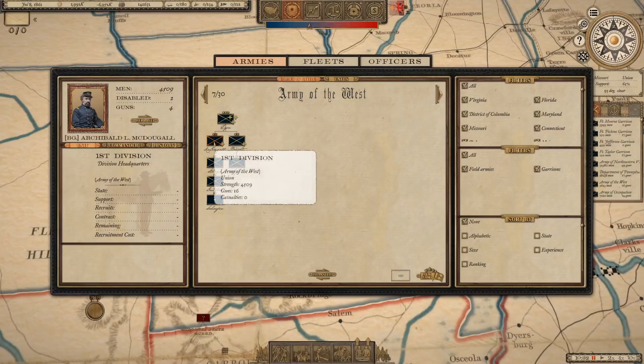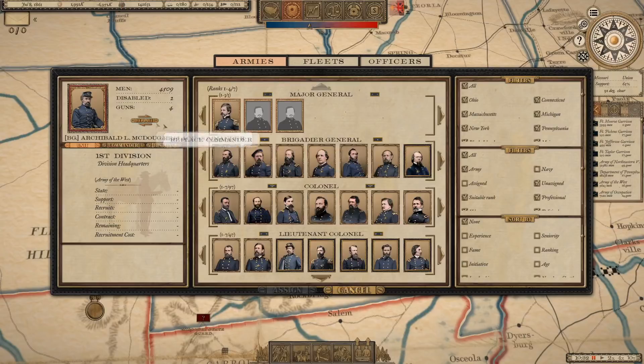Each division will have two brigades of infantry and one battery of artillery. We're not going to increase the Army of the West dramatically, but we will look to increase it in size. The first division is going to be under Brigadier General Archibald McDougal — we could replace him with someone more suited. Do we have Franz Siegel or something like that? John MacArthur, John McLaren...